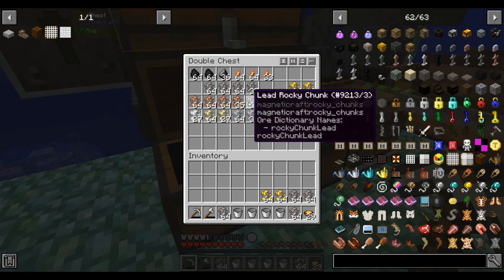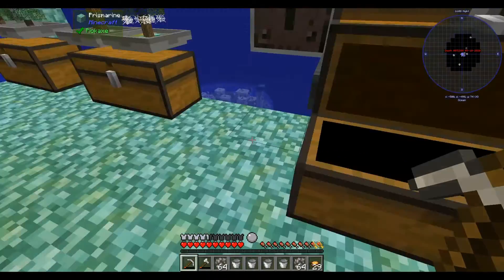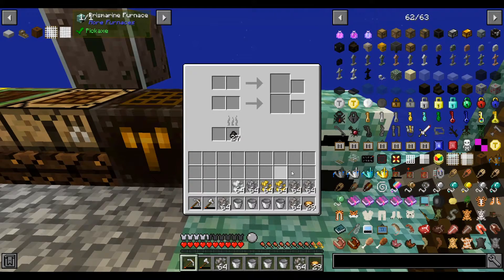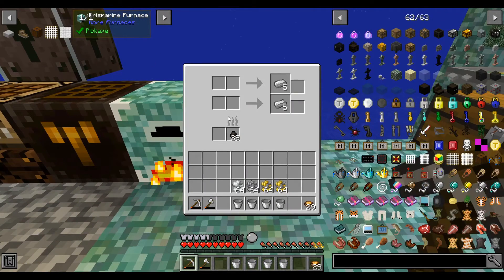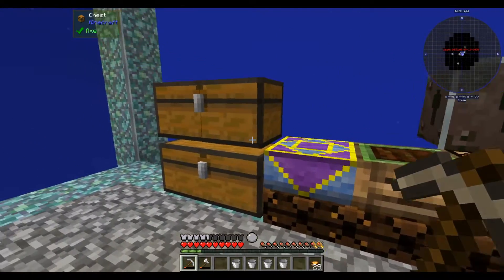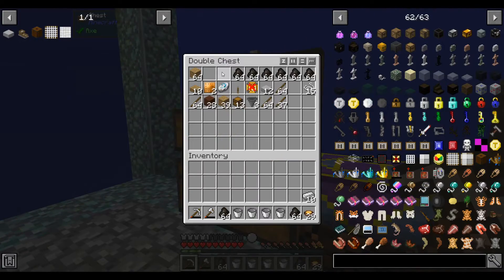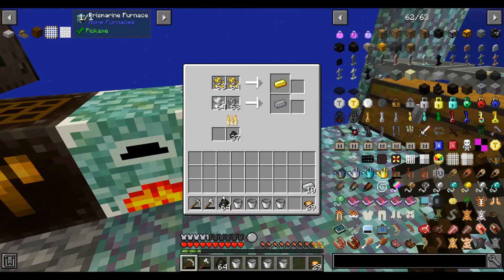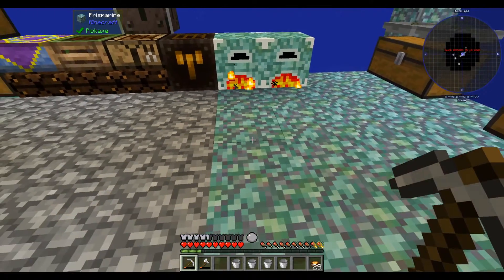I'll grab a couple different types. I don't know which ones we'll need. And I upgraded our furnaces to a couple of these prismarine furnaces — they cook two stacks at a time and have buffered input and output, which is nice. So it looks like we need a bit more fuel. At this point we can also start burning full-size fuel, because I'm no longer processing single items and I'm not lacking in fuel.